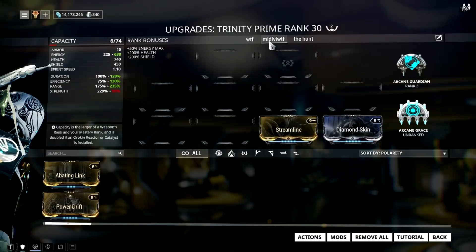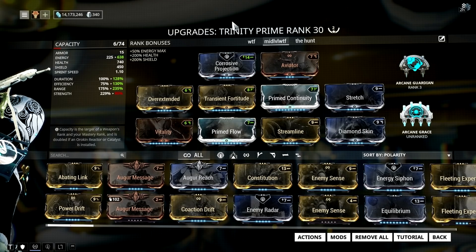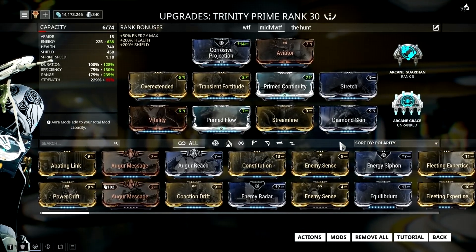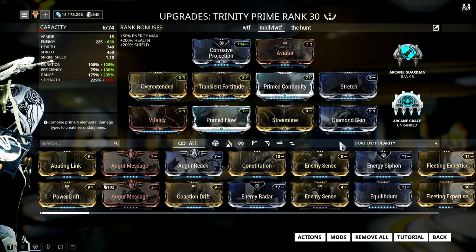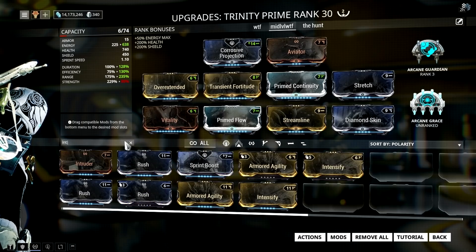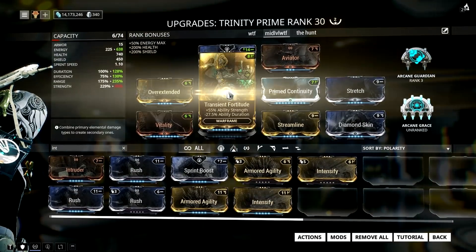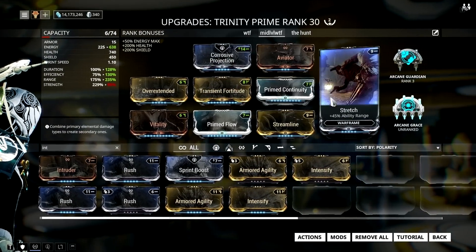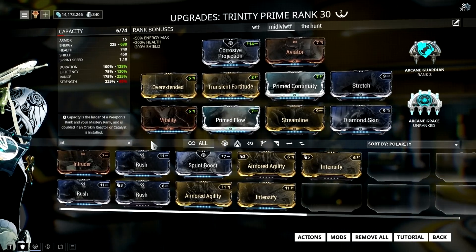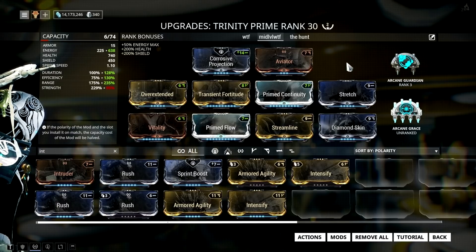The other variation is basically for farming. I run this nuke Trinity in Orokin Derelict defense and other missions to farm those new relics. Since we're normally dealing with level 70 and below enemies, I don't need as much power strength — Transient Fortitude is quite enough, so I can still use my Bless ability to heal sometimes, but you can replace it with Intensify if you like. The mods include: Corrosive Projection in the aura slot, Stretch and Overextended for lots of range, Streamline and Primed Flow to support energy, and of course Diamond Skin and Aviator.